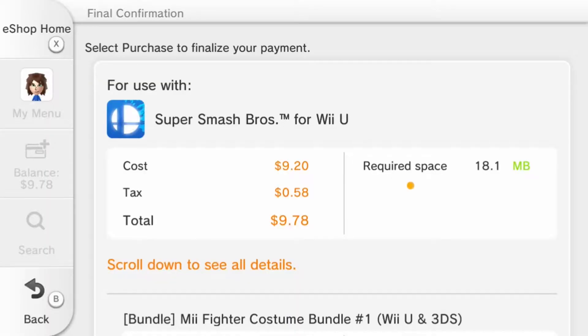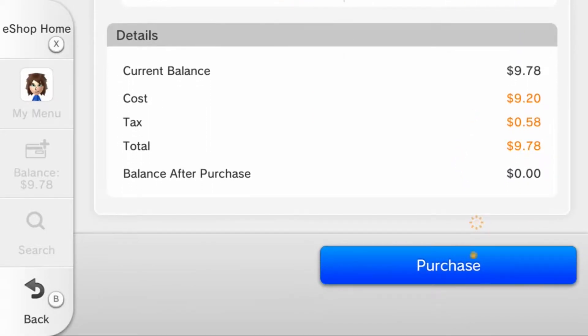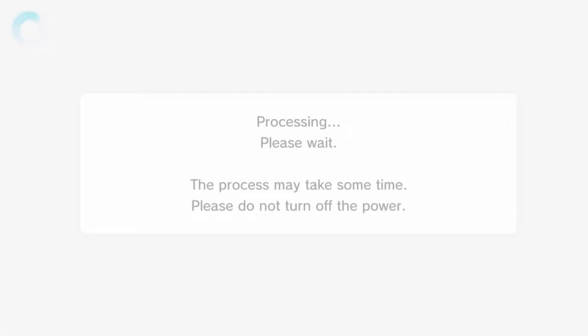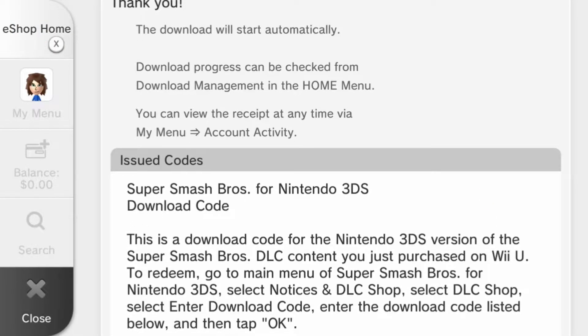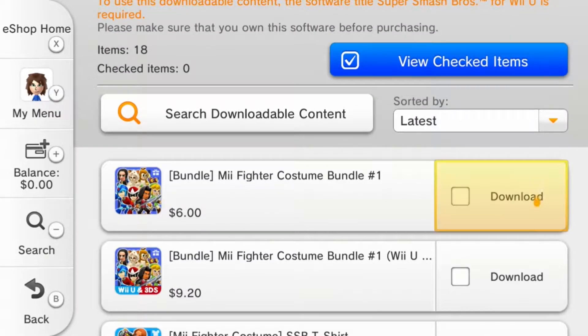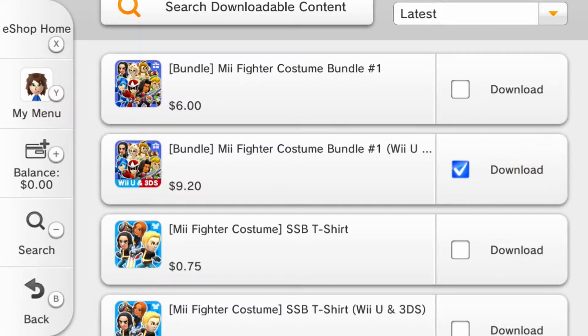I'm going to input my credit card details real quick. It actually had them saved — I didn't realize I had them saved to the console, so that took a lot less time than I thought. If any of you guys don't want to see all of this and just want to see Mewtwo gameplay, I will have left a timestamp on screen. Sorry for the cut — I didn't want to show you guys the code. Now that I've added the funds, I can go ahead and download this.